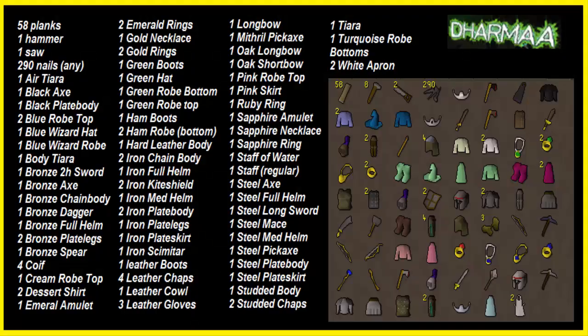On screen is a list of all the items you need and a screenshot of how your bank should be looking, so I advise to pause it now, buy all these items, and then come back once you've done that.